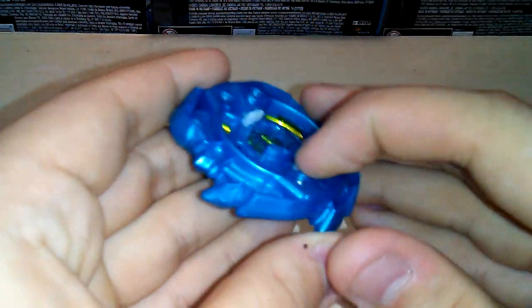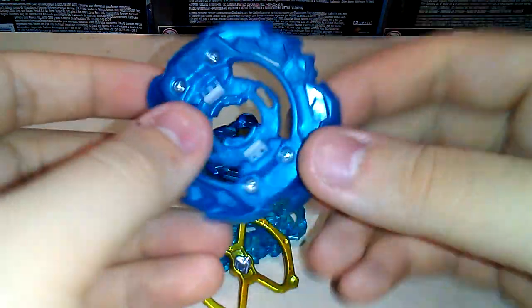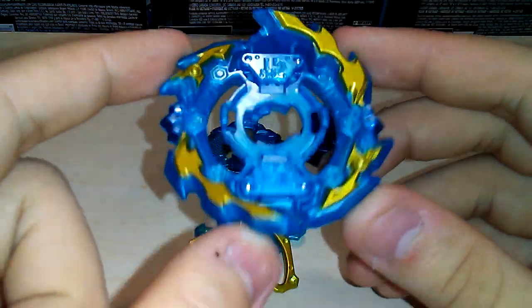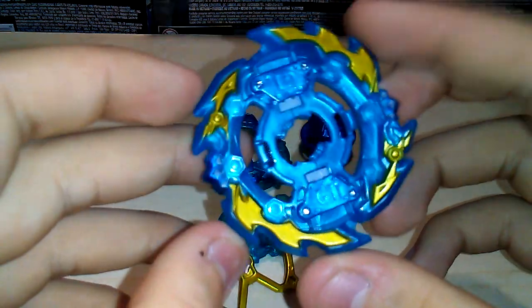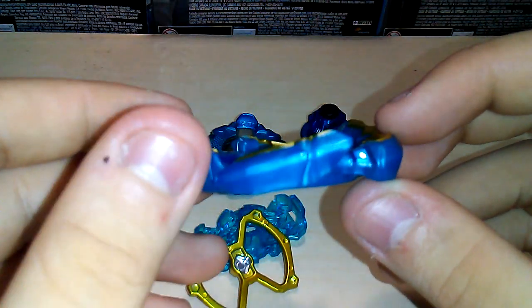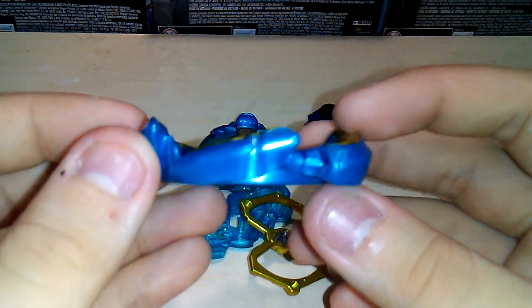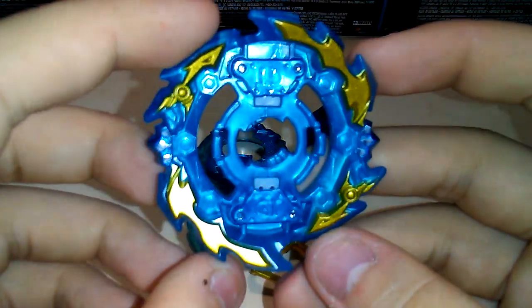So here's Ace Ashura. I'm not gonna be putting the stickers on the gold areas — I just want it to look cool. Here's the layer — let's take it apart. Here is the layer base which is Ace. I think it's not really good for attack to me — it looks more like a defense layer. You guys do see it's got like some slopes going upwards, so it can do upper attacks — it's got like four slopes for upper attacks.